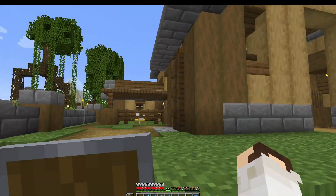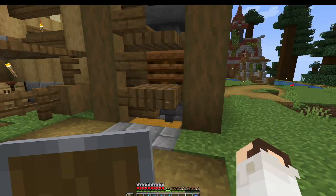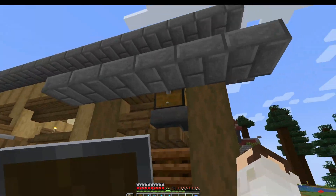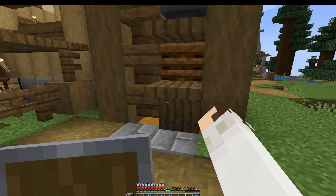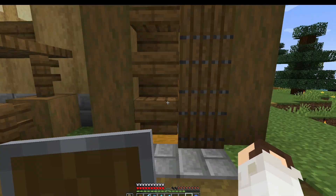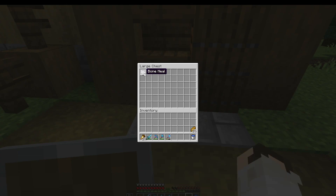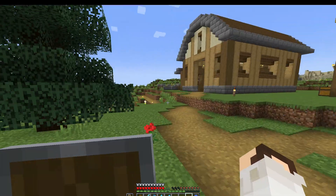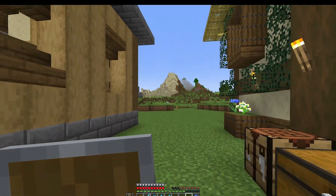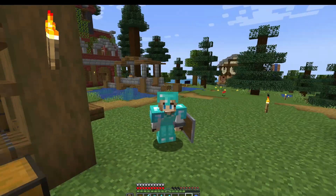I also built a little cubbyhole against the barn — if I flip up these trapdoors it exposes the farm that is currently composting all the seeds I've been collecting from the wheat farm. Flipping the trapdoors back up lets me easily access where I put seeds in and where the bone meal comes out. The only other thing I did offline was collect all the materials we're going to need to build this silo villager breeder.